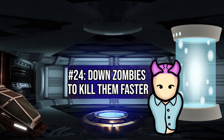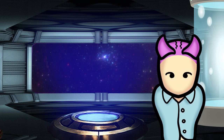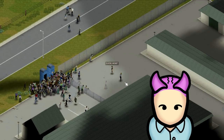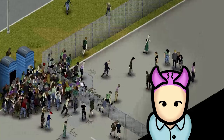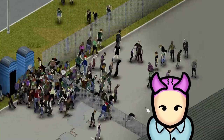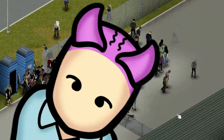Killing zombies can take a while, especially if your damage is low, but you can use the environment to down them for easier kills. Use fences or windows to your advantage. Zombies will follow you, but while you don't lose your balance climbing over them, zombies do. They'll try to climb and clumsily fall over to your side of the obstacle. Once they're on the floor, you can one-hit kill them. It's a really handy technique for handling multiple zombies, and you should try to master it.